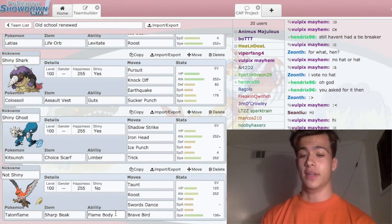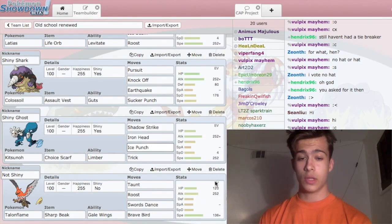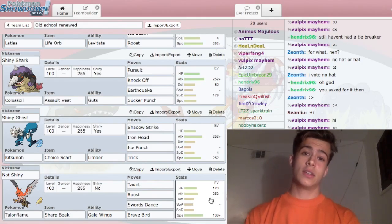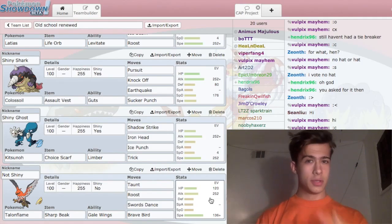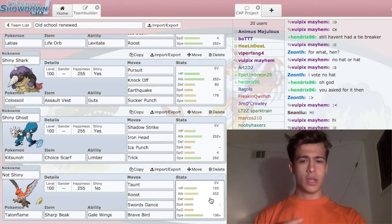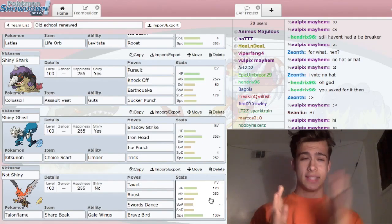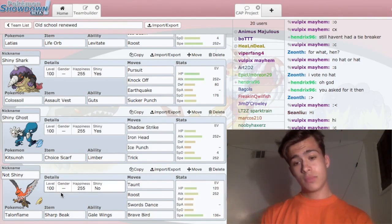And then I have my Talonflame, which has the issue of running Flame Body instead of Gale Wings. It's otherwise running the usual Swords Dance Talonflame set, but not running Flare Boots — I replaced it with Taunt. In this metagame, Clefable is a serious threat, and with Taunt up it can shut down Clefable and set up on it. Even though it doesn't do extra damage due to Unaware, Taunting stops it from getting healing off. Once Clefable's down, I have huge amounts of momentum and can wipe through the rest of the team.